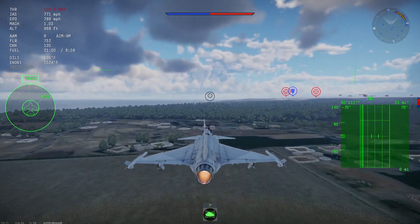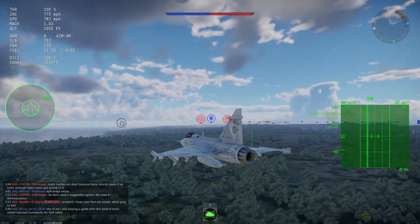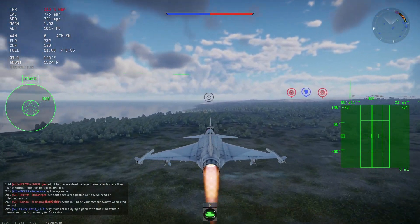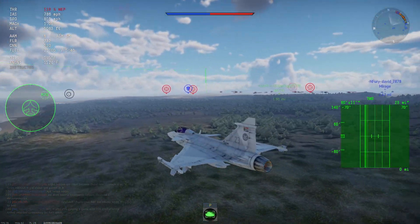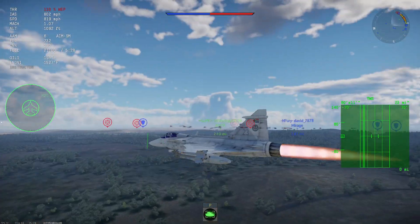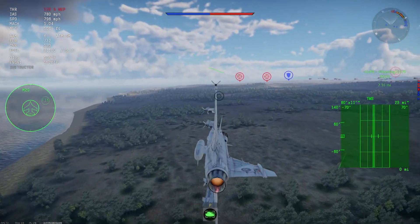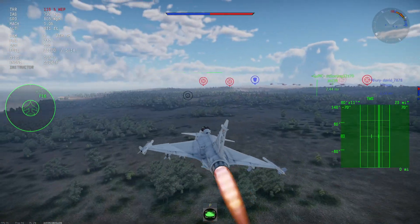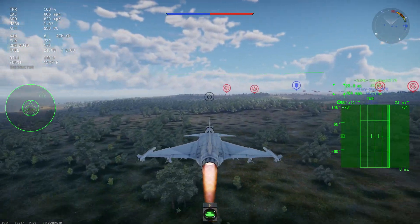Where it lacks in radar missiles — only carrying Sky Flashes — it carries six AIM-9Ms, which are very very good in the current meta of Air RB. Learning how to use the AIM-9M successfully is key, and once you master the AIM-9M Sidewinder you are in a very positive state for the Gripen and NF-16.